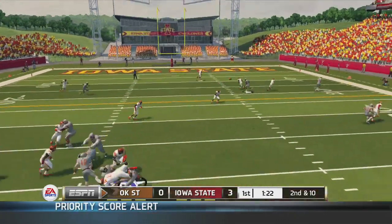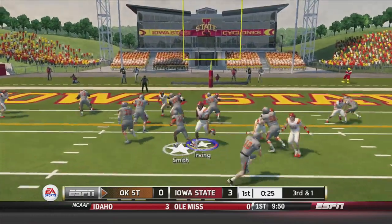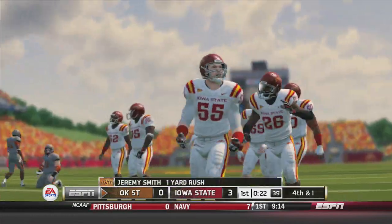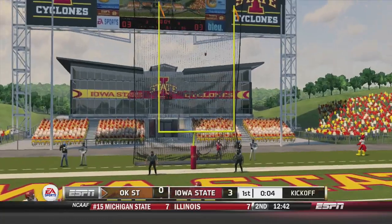Here come the Cowboys though. Shelf is going to be throwing and completing there to Blake Jackson for a first down. Now on third and one, K. Smith cannot get the first down. A big stop by the Cyclone defense, and that will bring on Oklahoma State's field goal unit to tie the game at three.